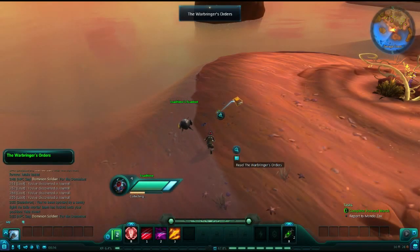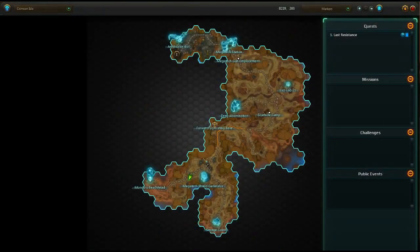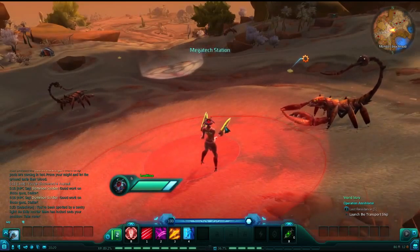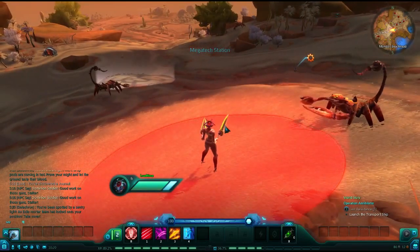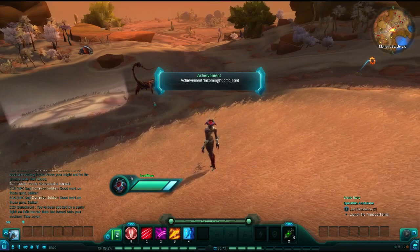Before leaving the Savage Coast, you will want to stop off anywhere you see a spotlight. Stand in that spotlight and a telegraph will appear. Stand in that telegraph and you will be rewarded for your incompetence with an achievement — setting a fantastic precedent for dungeons in the future.